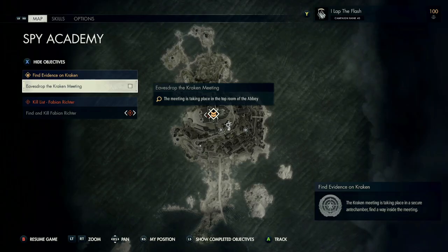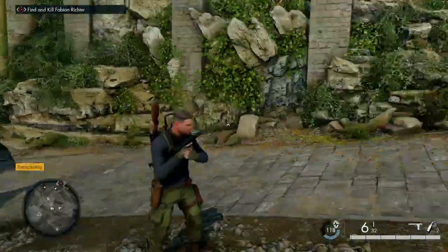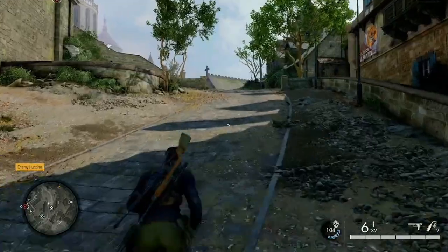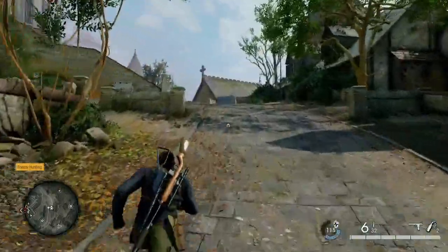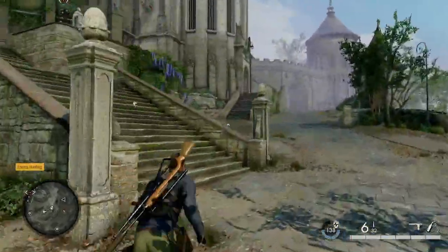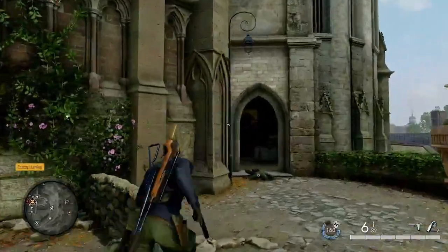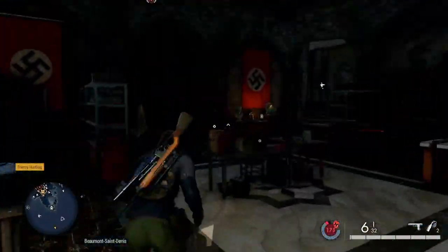I'm going to be starting from the gun locations where the two gunners are. This location is very easy to locate on the map. I do have my game on very easy for the purpose of this tutorial, so you'll notice that I've run past a couple of enemies. Depending on your difficulty, you might not be able to do that.